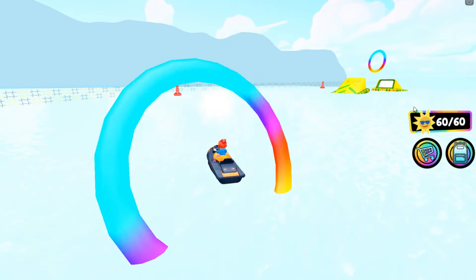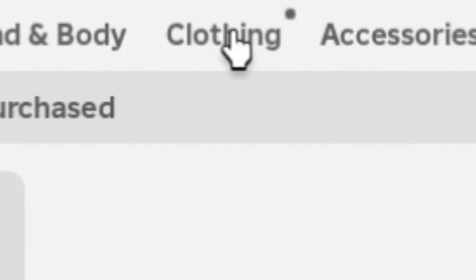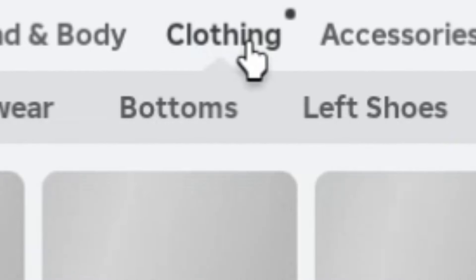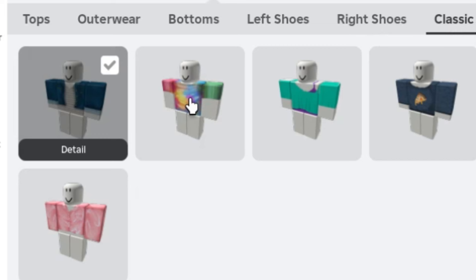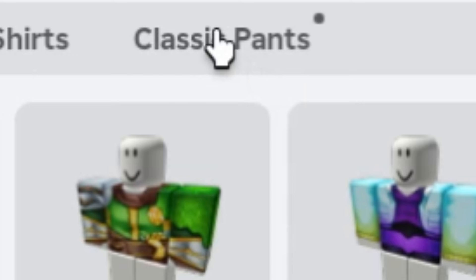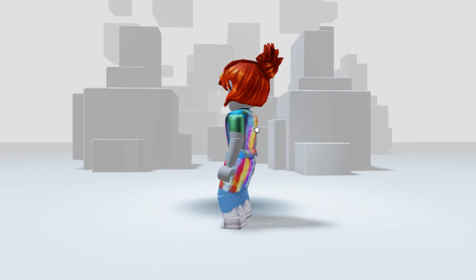Once you've found all 60 suns and this badge pops up on your screen, that means you've got the item. To find it, go to your inventory, click clothing, then click classic shirts and equip the shirt. Then click classic pants and equip the pants. Both the top and the bottoms are great!